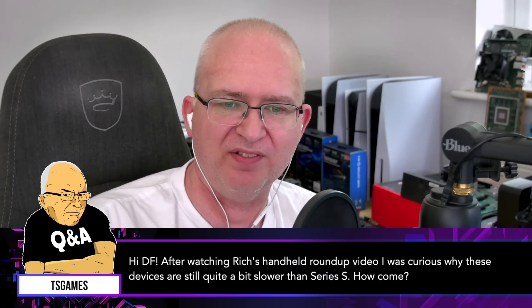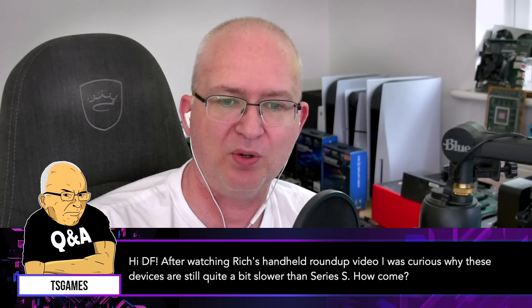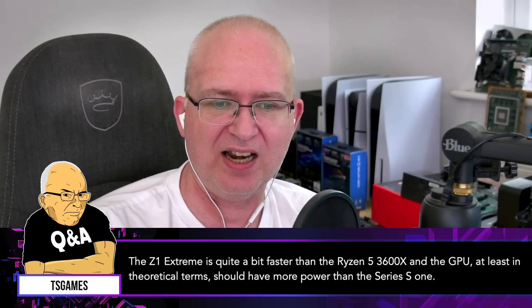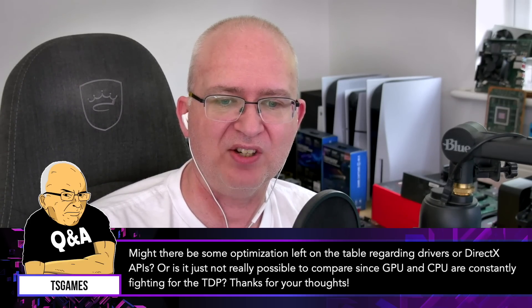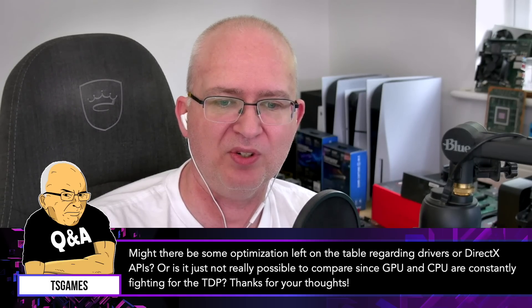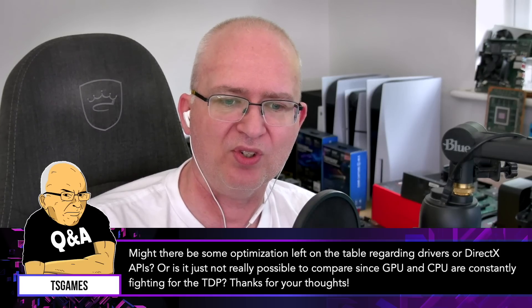Hi DF! After watching Rich's handheld roundup video, I was curious why these devices are still quite a bit slower than the Series S. The Z1 Extreme is quite a bit faster than the Ryzen 3600X, and the GPU, at least in theoretical terms, should have more power than the Series S one. Might there be some optimization left on the table regarding drivers or DirectX APIs, or is it just not really possible to compare since GPU and CPU are constantly fighting for the TDP? Thanks for your thoughts.